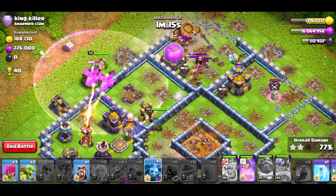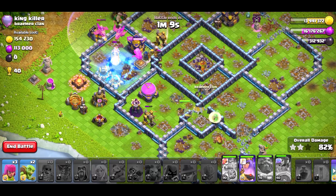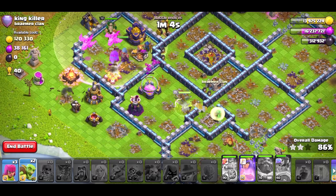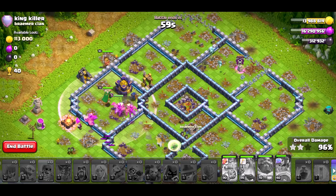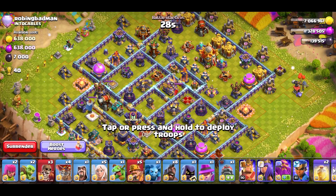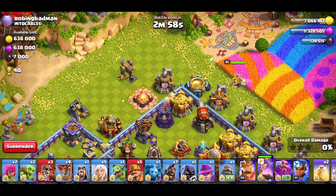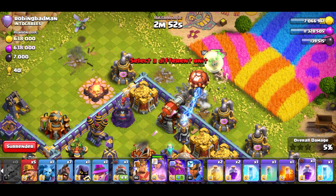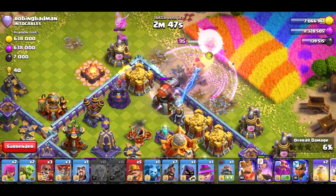I don't have to worry about damage. I'll just speed everything up. Baby Drag. As soon as that archery tower goes down then I can break her in towards the monolith. She's closer to this. Rage route — Baby Drag for the funnel. Nice, there's no CC. I don't have a wall breaker for the king, so I won't use him right there.